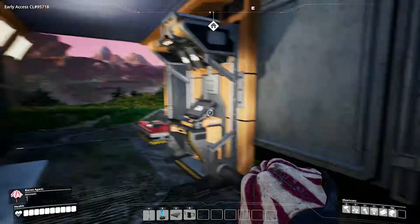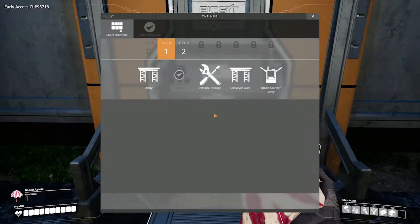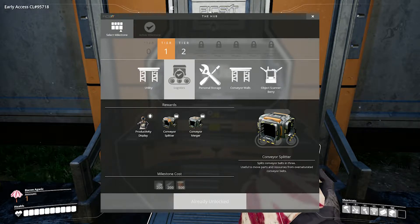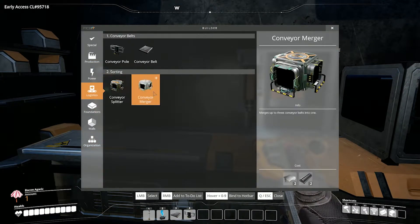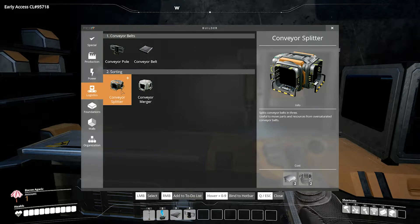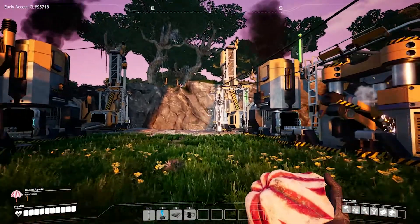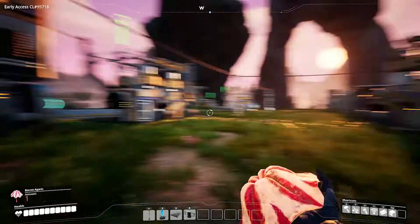Okay, so what does that mean? Organization, production — logistics. Already unlocked, so where is it? I don't see it in here. See — logistics! Oh there's logistics right there. Sweet — conveyor merger, conveyor splitter. Merges up to three conveyor belts into one, and this splits one belt into three. So let's say we wanted to take both of these into one machine like this one — we could do that right?